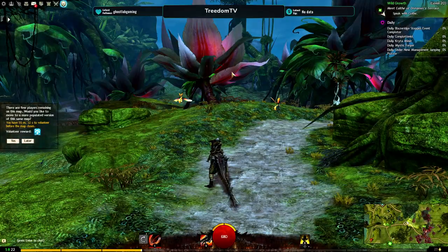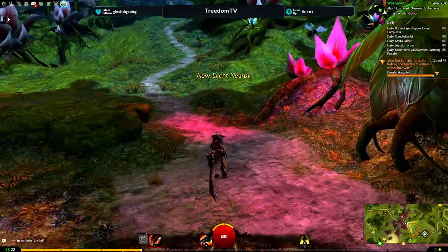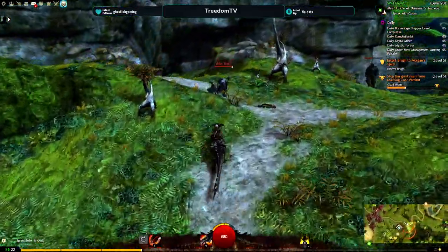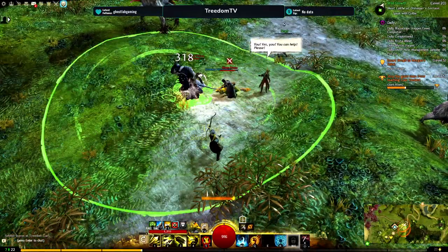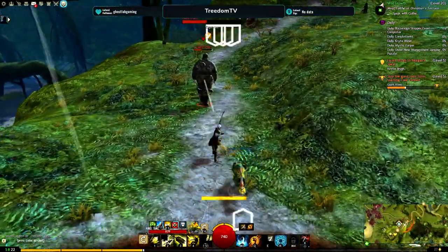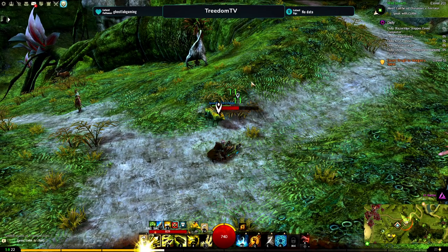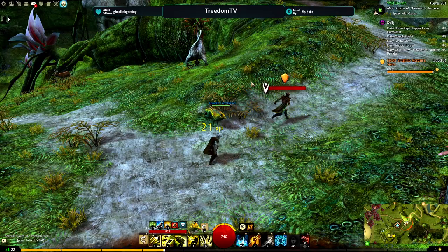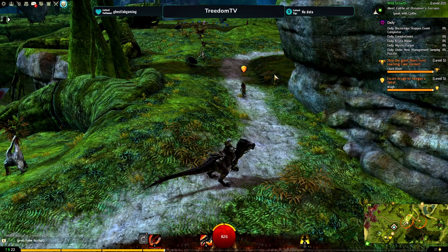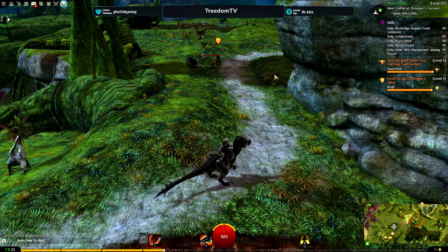Look at that — the reds are popping. This is by no means a realistic ReShade; it just makes the colors look a lot more vibrant, and honestly it just looks so much better. The grass is green. That's pretty much it when it comes to the settings and ReShade. If you liked the video, give it a like. If you have any questions or concerns, put them in the comments below. I do plan on releasing more content for Guild Wars 2 — if you have any suggestions please let me know, and I'll see you guys in the next one. Bye-bye.